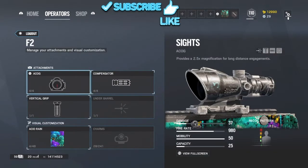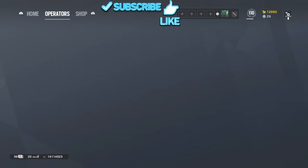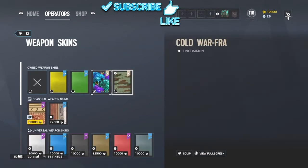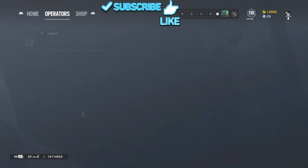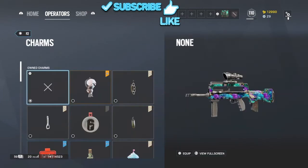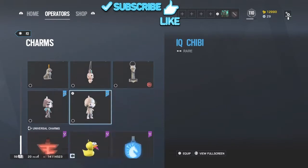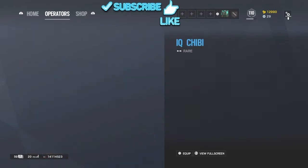So: cog compressor, then the vertical grip, then any skin you want. I'll show you some of mine. You can also add charms if you want — some people like their charms.